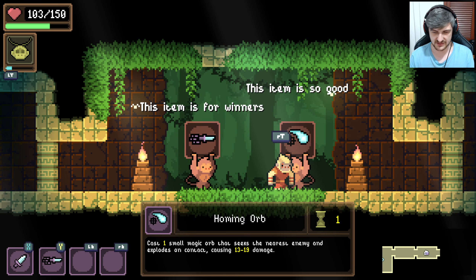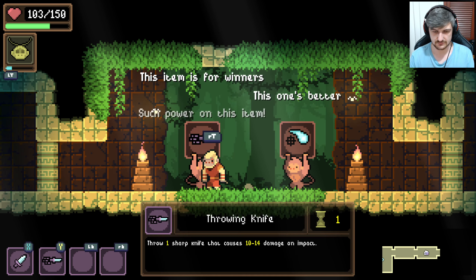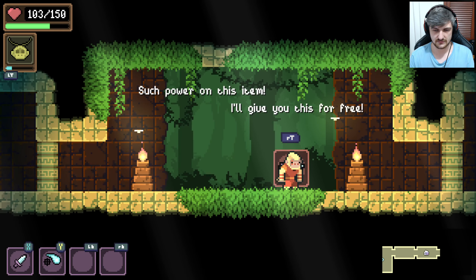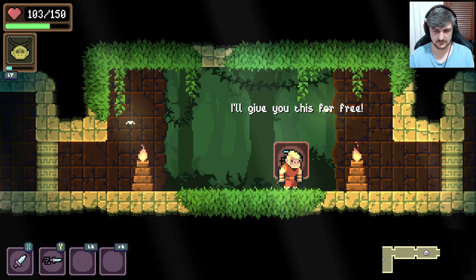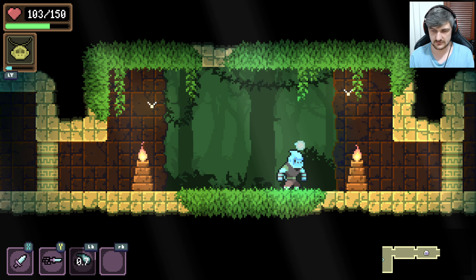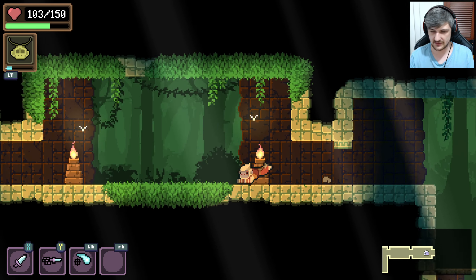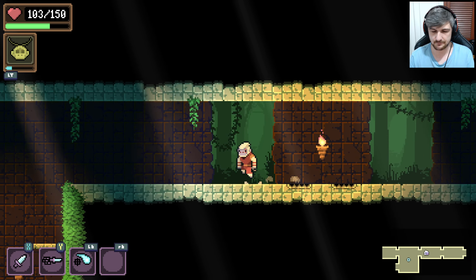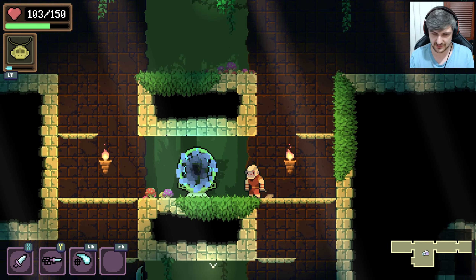The item's no good. What's this? Homing orb? I've already got that, so I want this one, obviously. Now I can use the homing orb. Is this going to be like Dead Cells where we've got to be really fast?